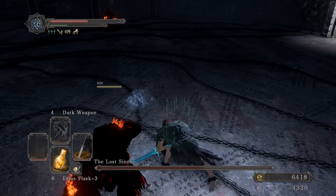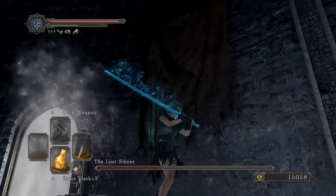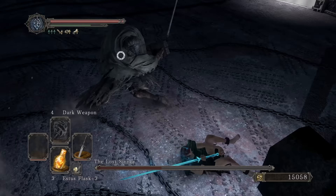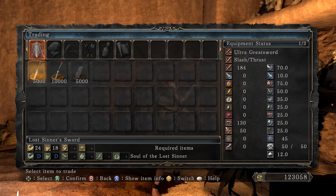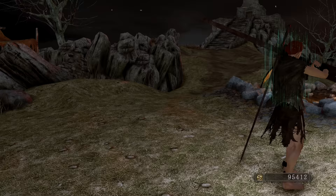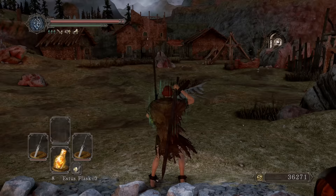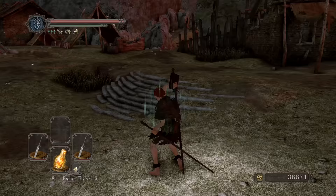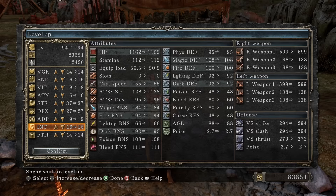Oh yeah, here they come — pyromancers this early, hell no. Wait — I one-shot him actually. Okay, not that time — that was kind of crazy. Come on, kill him — nice. Looking good so far; the hardest part is dealing with them while fighting her. We're twin bitches! That was a lot better than I expected. First try — hell yeah! Wait, I need 27 dexterity to power stance — I don't know why I thought it was 21. There we go, same moveset. One Attunement slot.